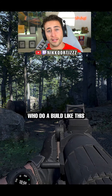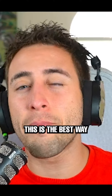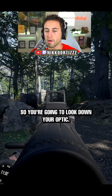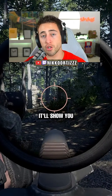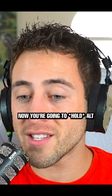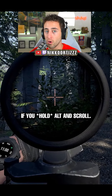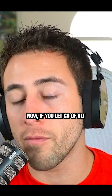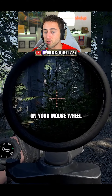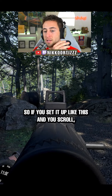For those of you who do a build like this — with an optic of really good magnification and then a red dot on it — this is the best way to set it up. You're gonna look down your optic, it's gonna show you your RMR, then if you scroll on your mouse wheel it'll show you your glass. Now press Alt and scroll again — that controls the magnification of your optic. If you let go of Alt and scroll again on your mouse wheel, it will bring you back to your RMR.